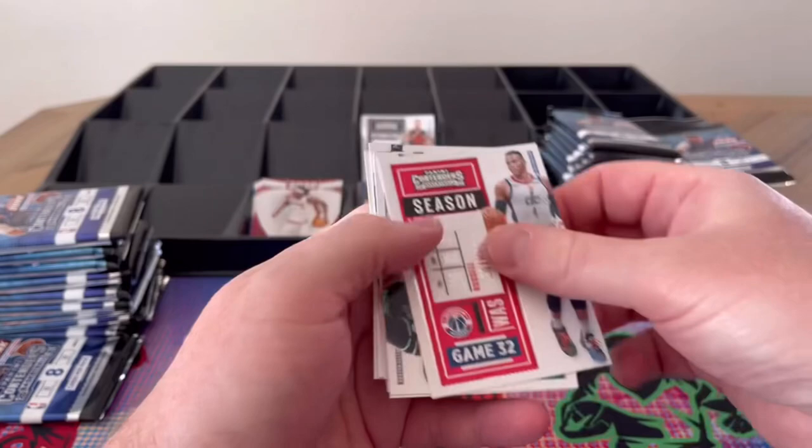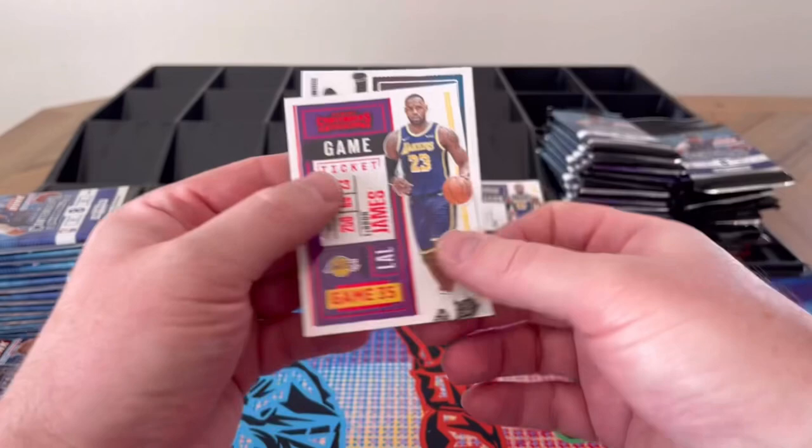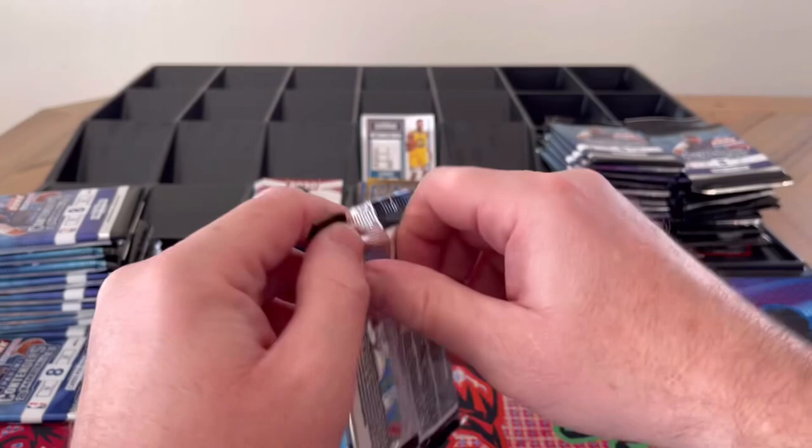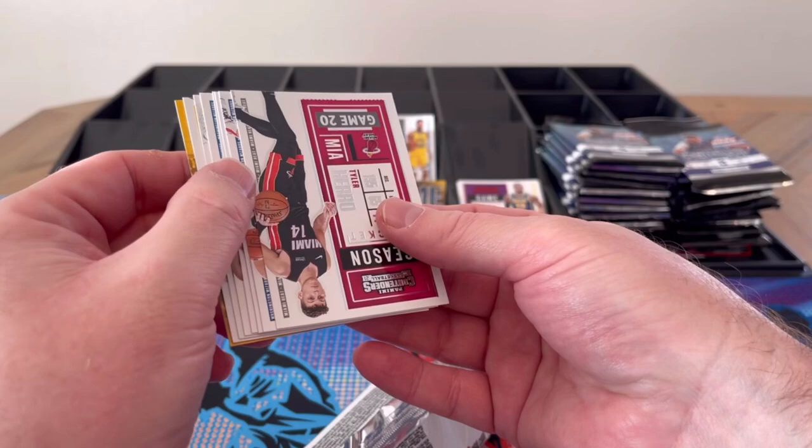Westbrook, Brown, Green, Porter, Lowry, Middleton, LeBron James red — nice — and Wiggins out of Canada. Definitely one thing I've noticed — I was wrong on at least one of them... nope, never mind.